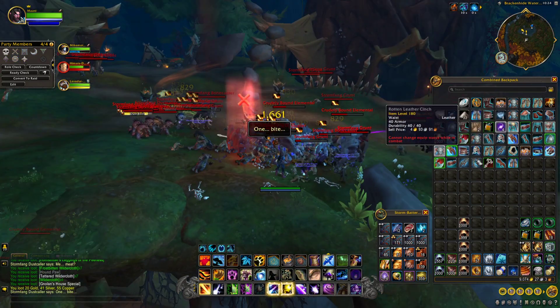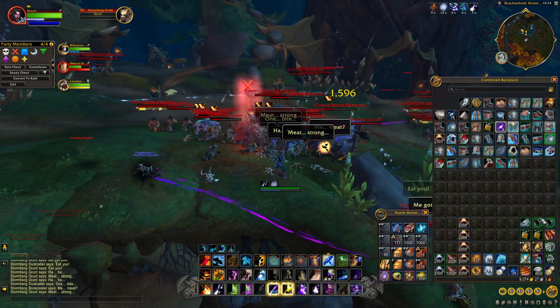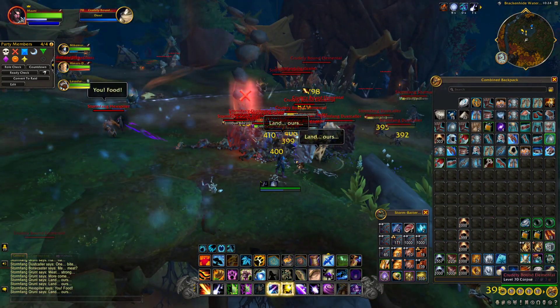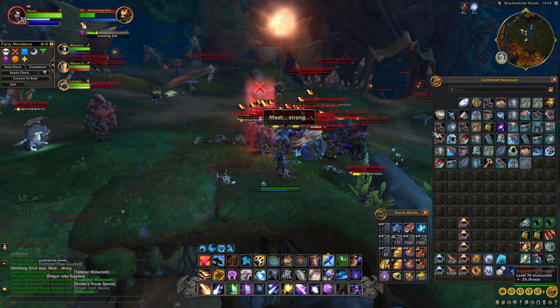We're getting a bunch of trash items and BOEs. I'm only keeping the trinkets and rings because I think they will sell. The other ones will sell as well but I'll have to undercut quite a bit. I'm just going to sell off the rest of the trash.